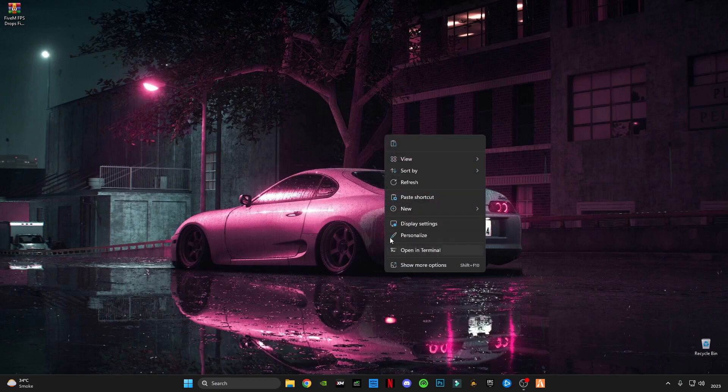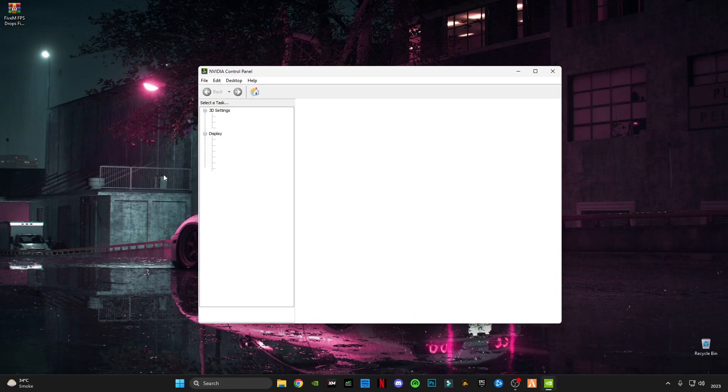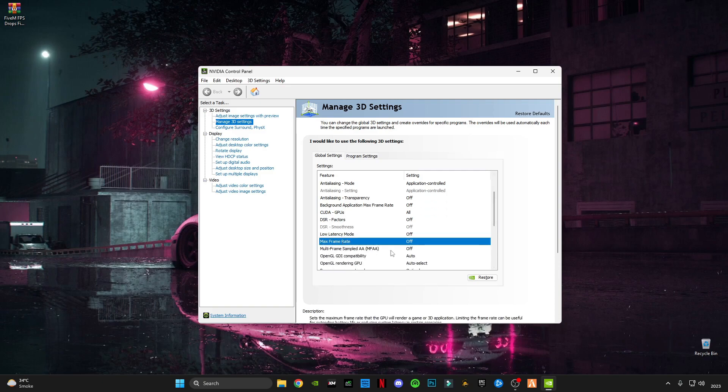The next step: if you have an Nvidia graphics card, open the Nvidia Control Panel. If you have AMD, open your AMD Control Panel. In Nvidia, go to Manage 3D Settings and scroll down until you see Max Frame Rate. Make sure to turn it off if it is already on.